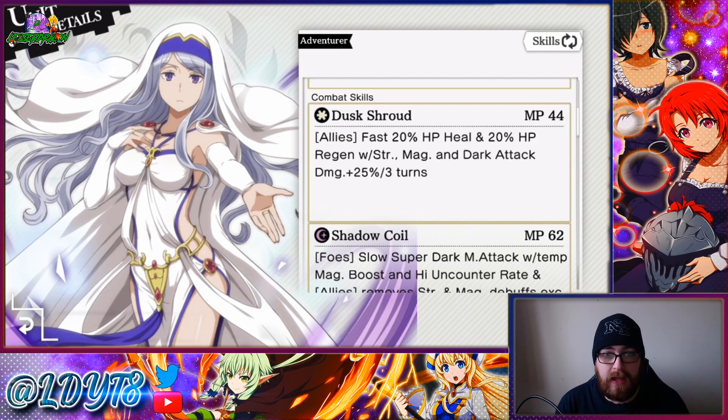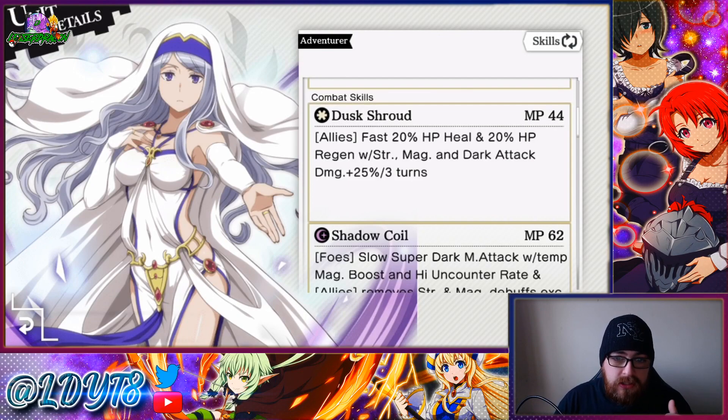Skill 1: allies fast 20% HP heal and 20% regen with strength, magic, and dark attack damage plus 25% for three turns. The 25% seems fair since it's coupled with the strength and magic boost as well, though four turns would have been nicer. We get regen as well as the heal, so it's good for the beginning and end of the turn, plus it does no damage and has the fast modifier — so it takes priority. Definitely good for record buster and definitely going to be good for war games.